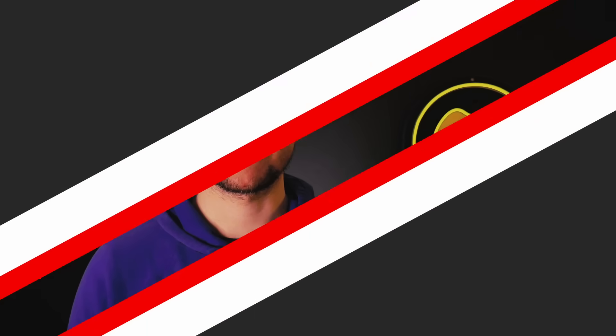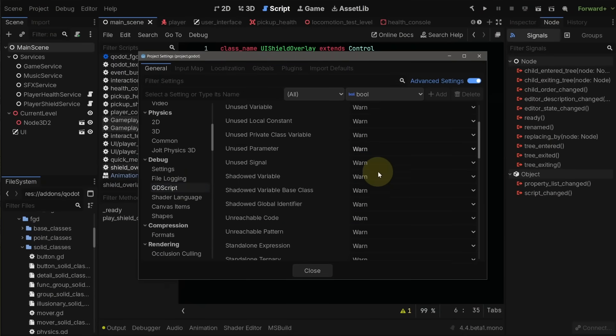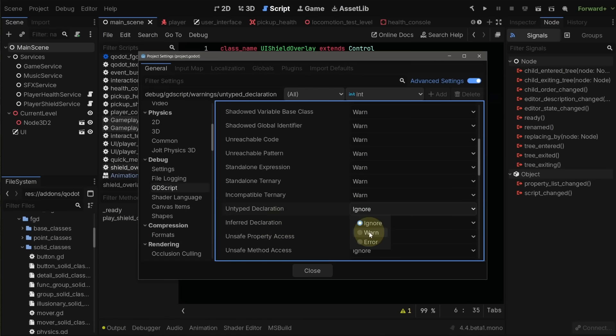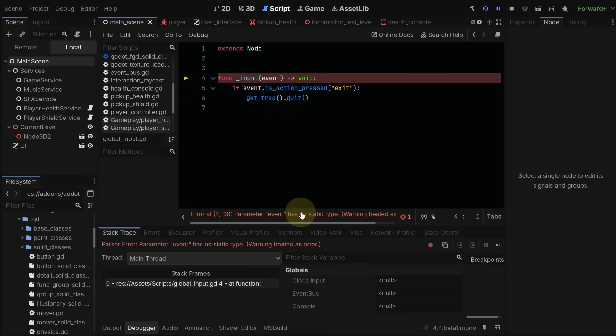Someone messaged me last week about static typing — basically, they had a really hard time remembering to do it. Did you know that you can make the engine tell you through warnings and errors to do static typing? By going to Project > Project Settings > Debug > GDScript, and setting Untyped Declaration and Inferred Declaration to either error or warning, the engine will remind you nicely in the form of a warning, or just break your game with an error if you don't statically type your variables and functions.